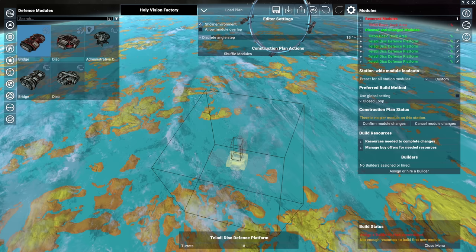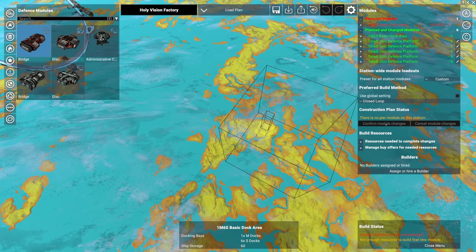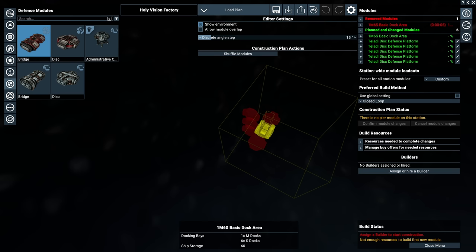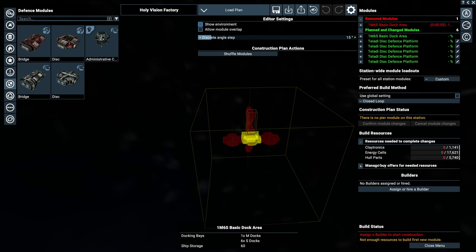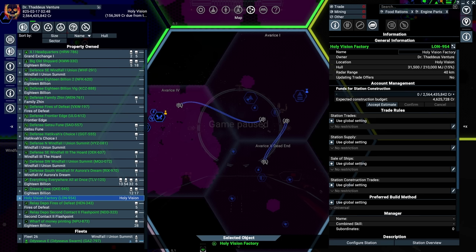Once every single defence platform has been assigned Argon plasma, Argon flak, and Argon shields, save the whole building as 'Cross Defense Platform'. Then show the environment, make sure you can see the gate, and scooch the platform forward until it turns red — meaning you can't go further — then back it off just a tiny bit. Confirm the module changes. Now here comes a few things that are less obvious: under Resources Needed, it only costs claytronics, energy cells, and hull parts — because we chose Closed Loop.